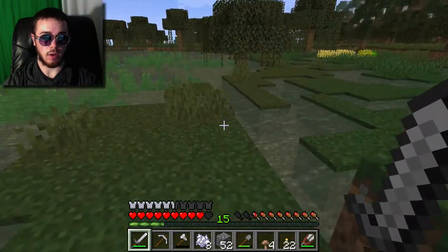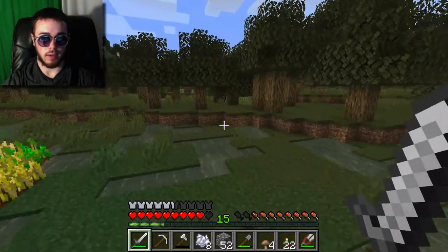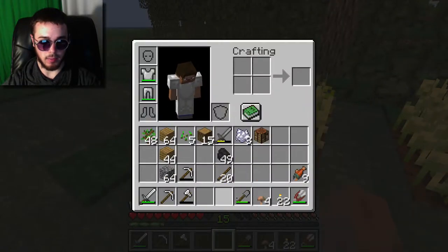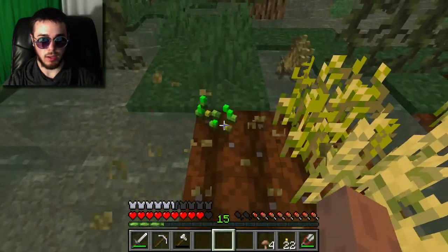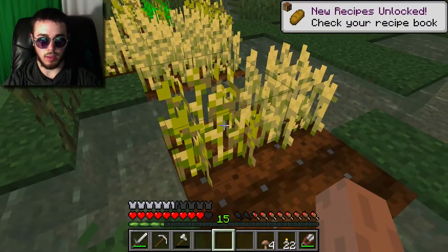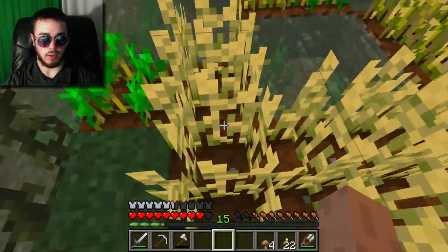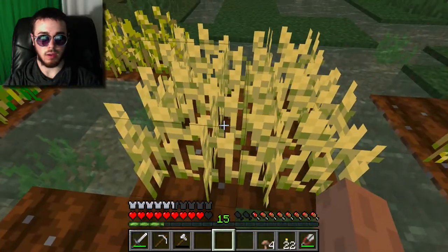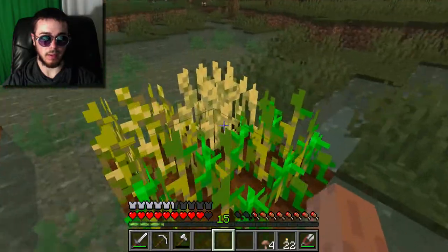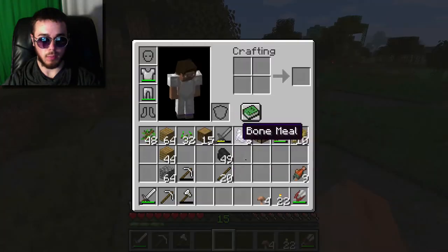Let's head over to our farm - our temporary farm. Not all of our wheat looks fully matured but we have a good amount we can harvest. We got some new recipes unlocked - the main one we're looking for is bread. Some of this is not fully matured wheat, but these here are good to go. We were able to get 10 of them - that's a pretty good haul.